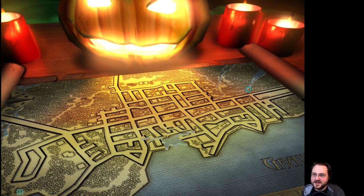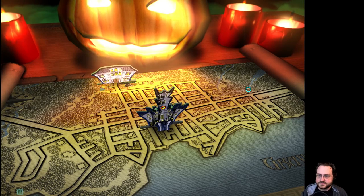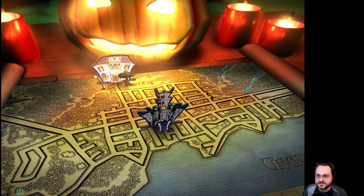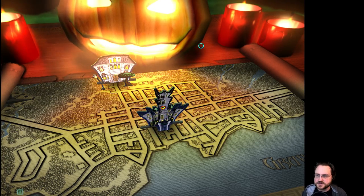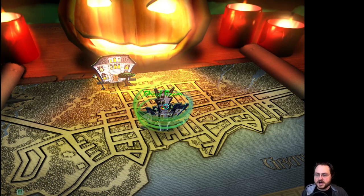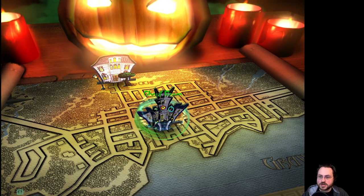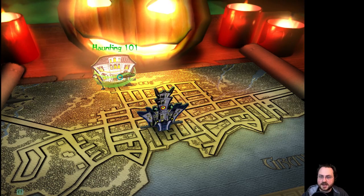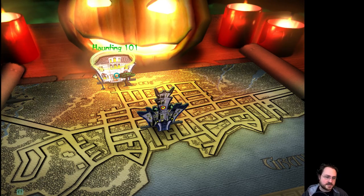We're going to have the map of the town. To start off with we have two destinations. Why is the cursor a circle, like a loading screen? Kind of odd — hopefully that goes away. We've got the Ghoul Room, and I'll show you that later — this is sort of our mansion where all our ghosts are maintained — and then the first level, Haunting 101, very simple and straightforward.